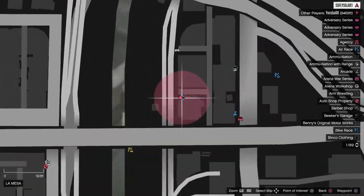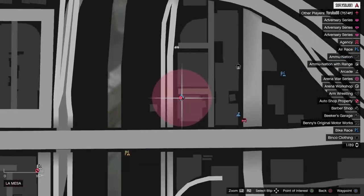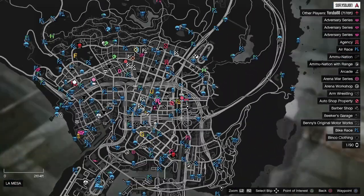To start this glitch, you and your friend need to make your way over to the back of the arcade building. Here it is right here on the map — exactly where you guys want to be.